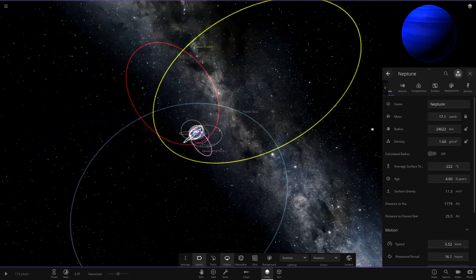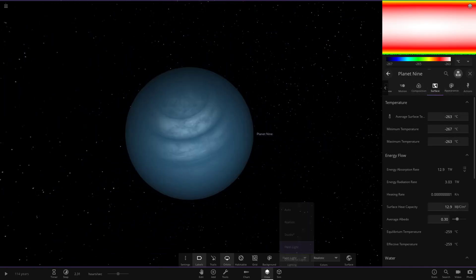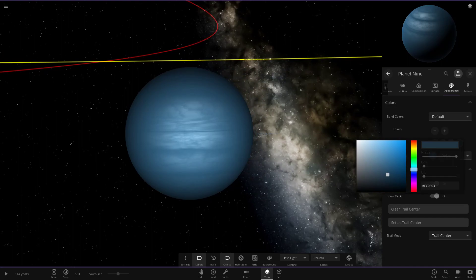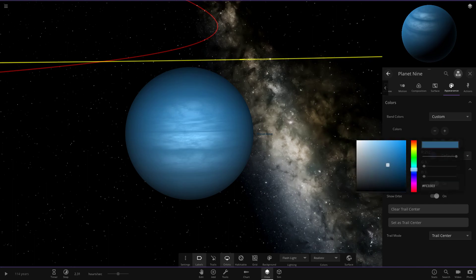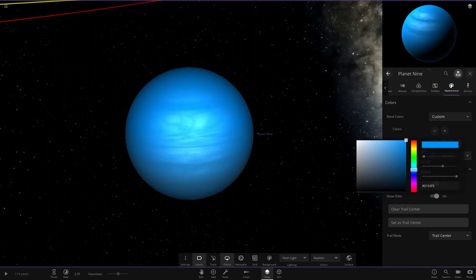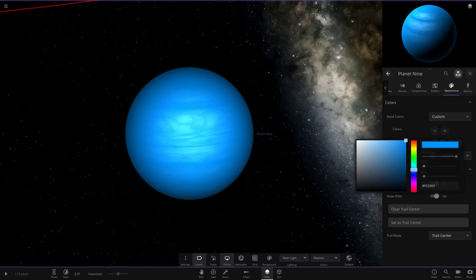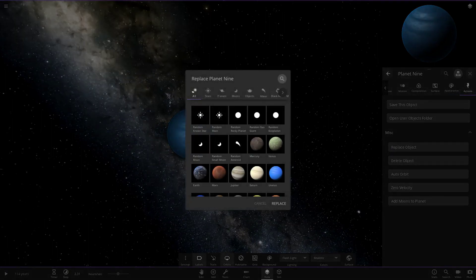Next we're going to hop out to Planet Nine. With Planet Nine, I've never actually made an enhanced version of it. I mean we could try a little experiment - here's Planet Nine so we're going to go to appearance. What if we gave it a slight boost? I'm not going to go over the top, but let's give it a slight boost in color. We could go all out but yeah, I don't like that. I'm going to undo it and manually pull it back. Planet Nine I'm not really seeing a reason to change - I just think it's fine the way it is. An enhanced version sort of ruins it.